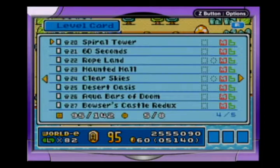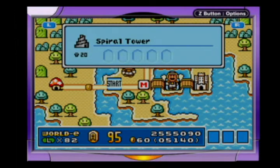And in this episode we are going to take on Mushroom Level 20, Spiral Tower, which has 5 advanced coins.